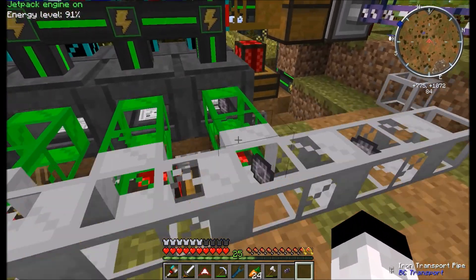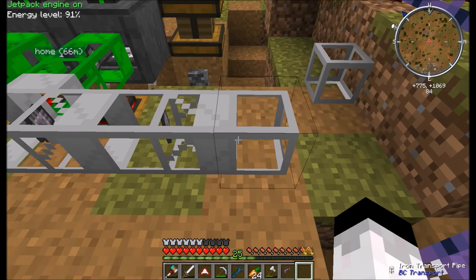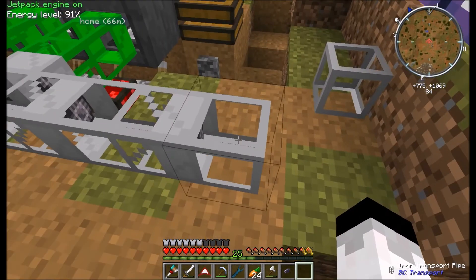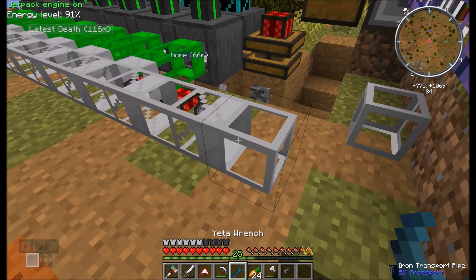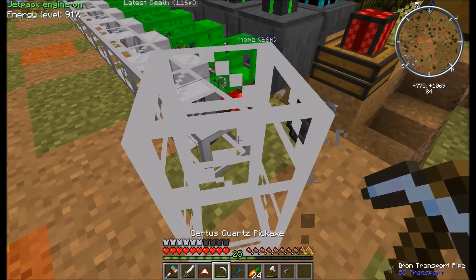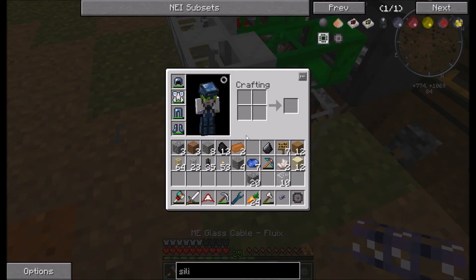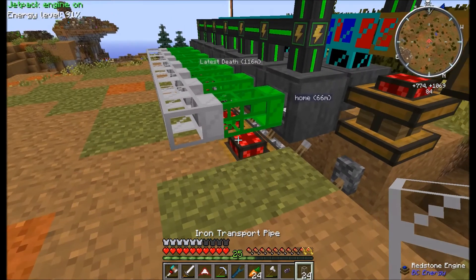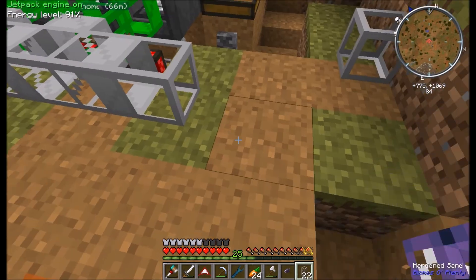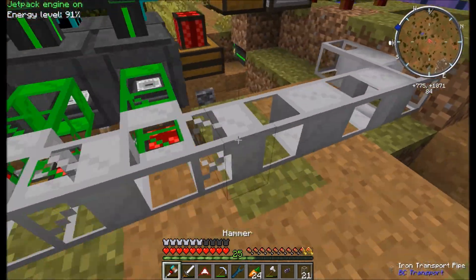Before, we had these pipes directly feeding into the inscribers, and that's not going to work because the inscribers can only take one item at a time. After that, the items get filtered out this way and will be brought back into the system. The item routing is still a work in progress for now.